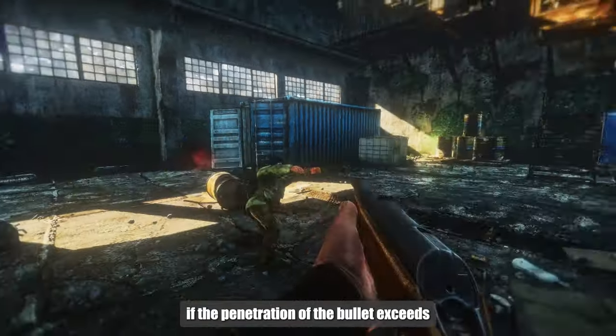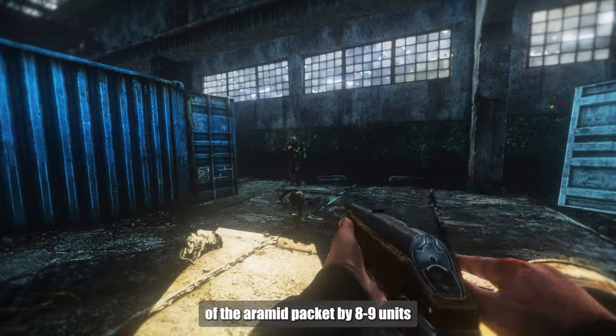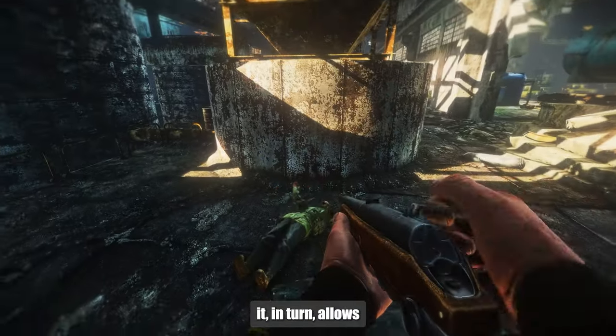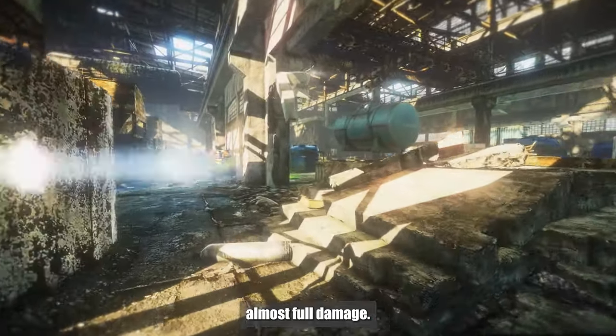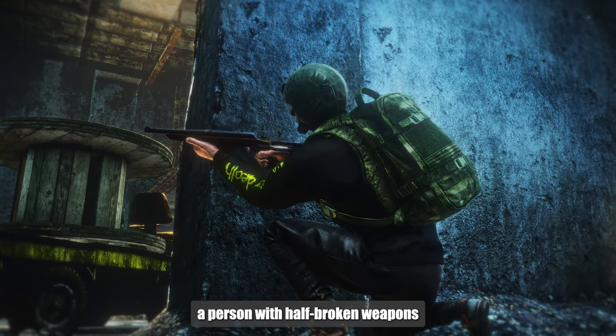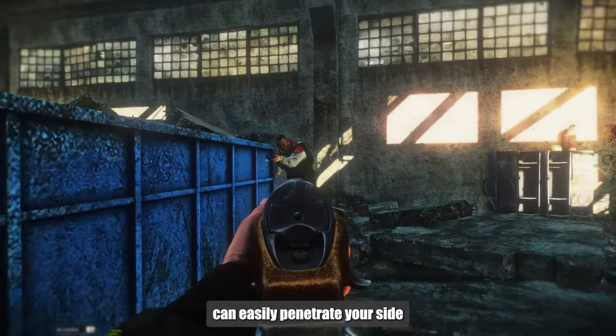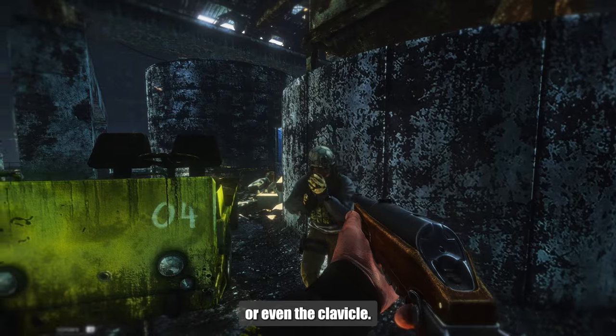If the penetration of a bullet exceeds the penetration class of the armored packet by eight, maybe nine units, it allows almost full damage to pass through. This means that even if you are in relatively good armor, a person with half-broken weapons and bullets that can't penetrate much can easily penetrate your chest or even the clavicle.